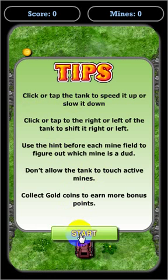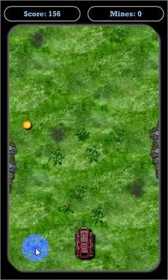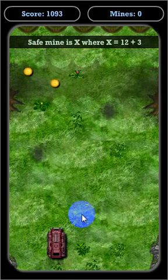Let's go ahead and click the first level. Here are the instructions — go ahead and click start. The way you control the tank is: click to the right and it moves to the right, click to the left and it moves to the left. Click on it to speed up, click on it again to slow it down. Try to pick up the coins if you can.